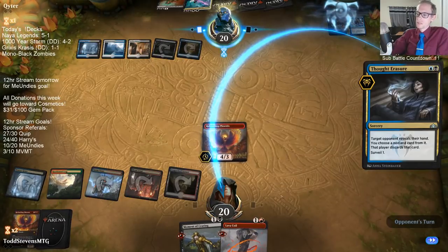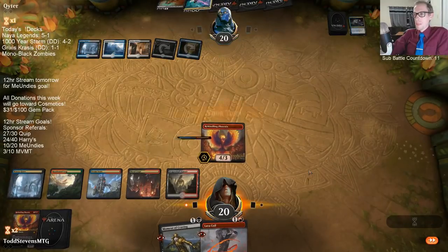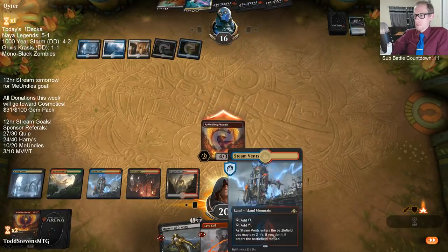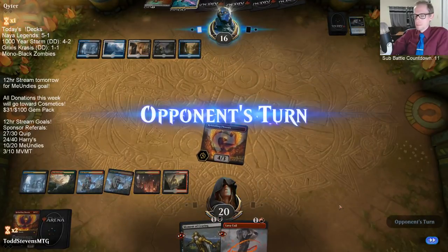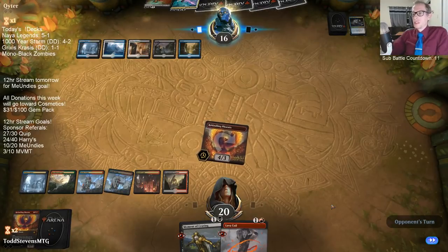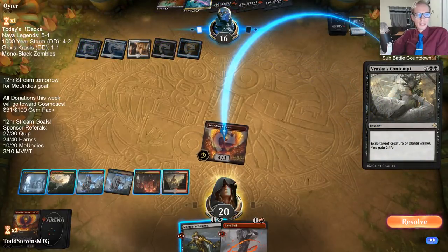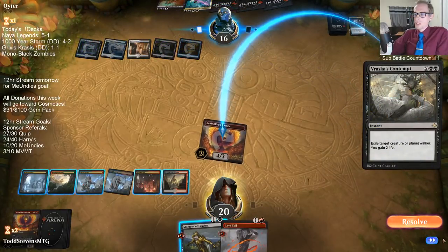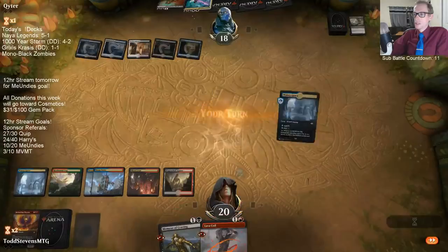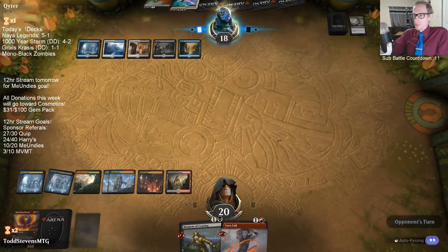This matchup will get easier after sideboard when we have access to Duresses, Negates, and other counter magic. Direfleet Daredevil is awesome in this matchup. We also have Thought Erasures, Contempts, and things like that. We have a very good sideboard for this matchup.